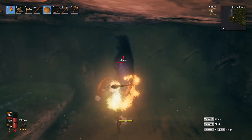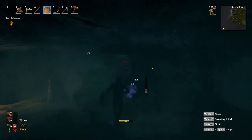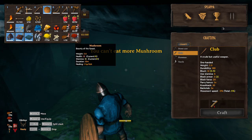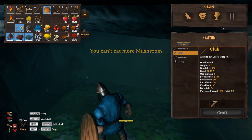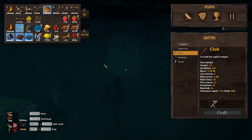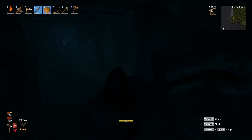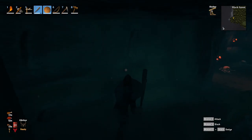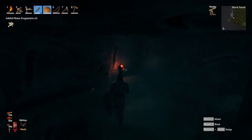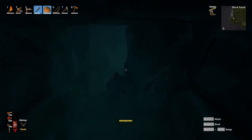Let's get our health back up here. What's in here? We have four Surtling cores — so we can make one of the two things.